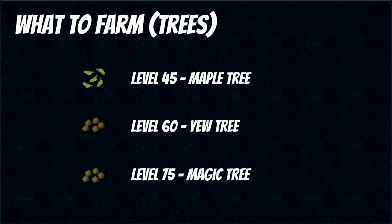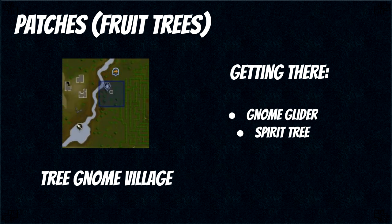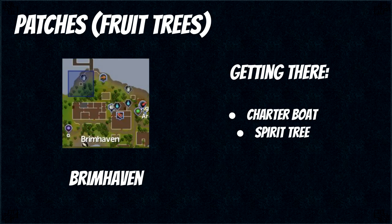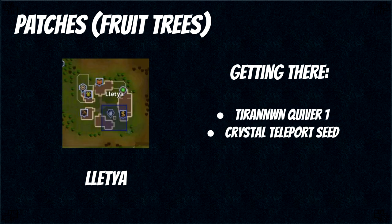Since you are only doing trees for XP, it's worth it to just do the highest level one you can — that is maple tree at level 45, yew tree at level 60, and magic tree from 75 all the way to 120. Moving on to fruit trees, which is the other thing you want to be doing for XP. The first one is in the Gnome Stronghold and like before the easiest way is with a spirit tree. The next one is next to the Tree Gnome Village — use the gnome glider or spirit tree into the Tree Gnome Village and follow Elkoy out of the maze. The next patch is in Brimhaven and you can get here with a charter boat or by planting a spirit tree close to it. Patch number 4 is in Catherby — just use the Catherby lodestone.